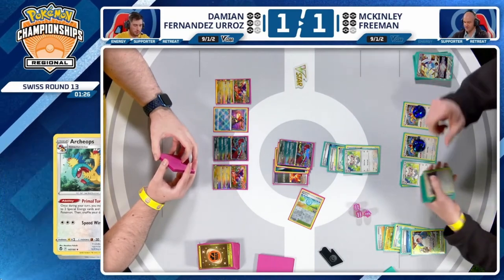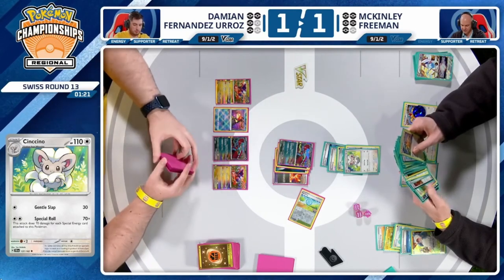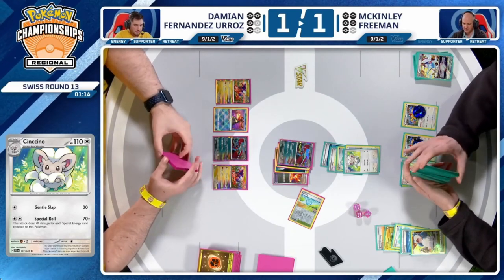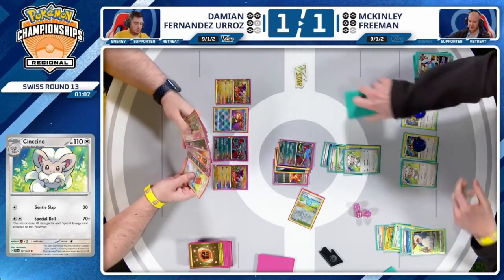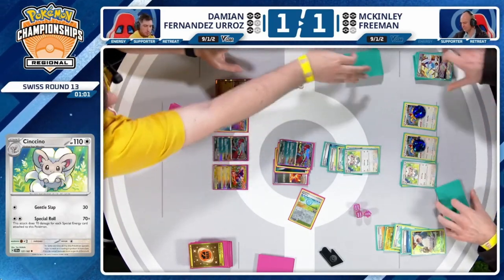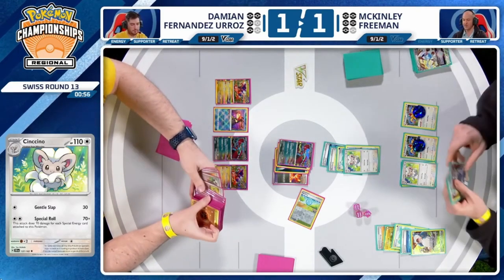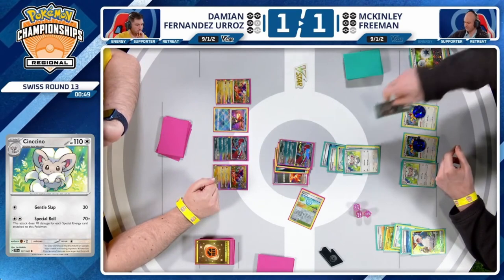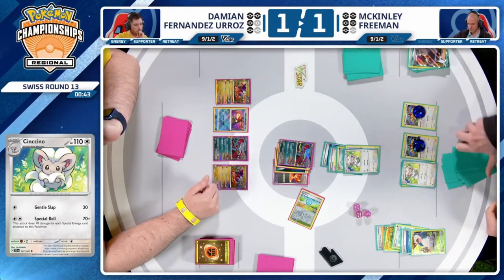Not sure what you can find at this point — just add energies onto the board, build up your resources. One, two, three Pokémon there will be able to take knockouts and get you down to at least those two prize cards remaining. But how do you clean up in a spot like this? The second Primal Turbo fails for McKinley. He has access to Professor's Research, the Jacques, Lugia V-Star, and a Double Turbo Energy in hand. This would have been the turn where Iono could have done something — get those Sadas on the bottom of the deck. It just was not in the cards there for McKinley, and we are down to our last 45 seconds remaining.